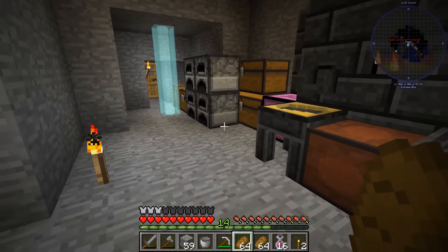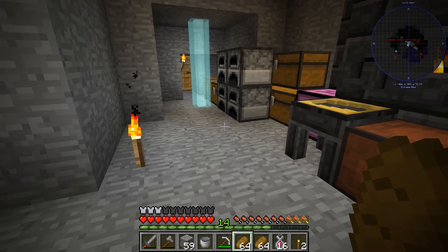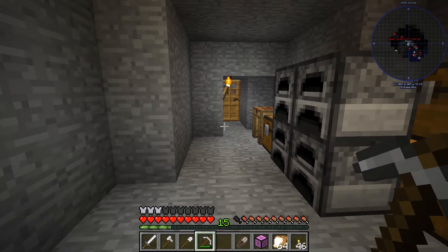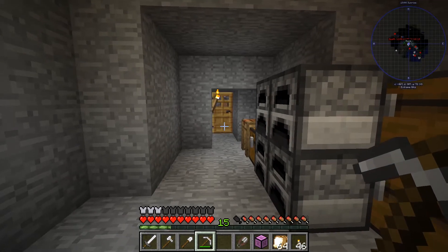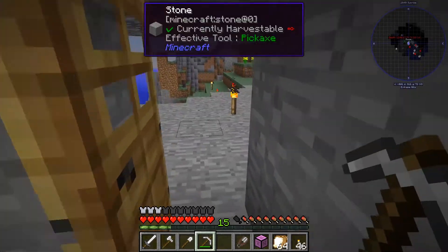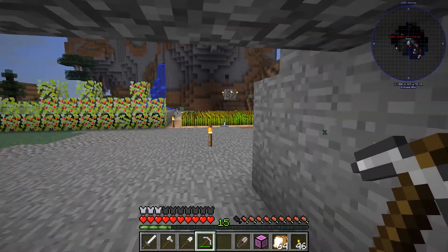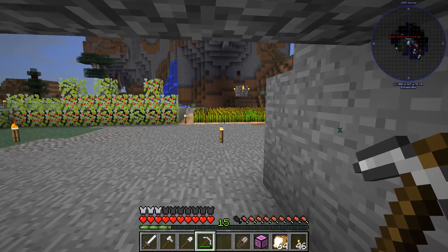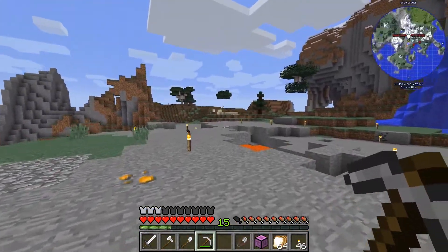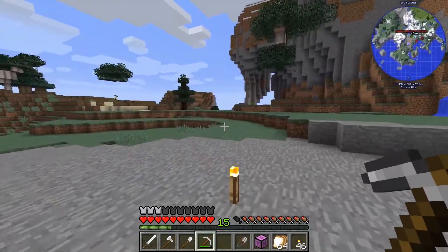I did some more quests and now I want to go out and do some exploration. Let me get some gear ready. The sun is rising, I have iron tools, shears, and a Hermitron box for extra storage. I have two goals: I want to find wool so I can make a bed or sleeping bag, and I want to find slime because slime boots and a slime sling are very good for traveling. Let's head off in this direction and see what we can find.